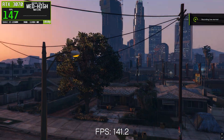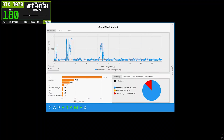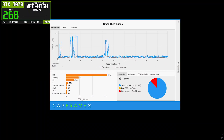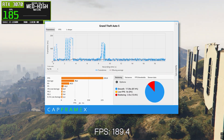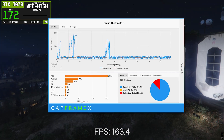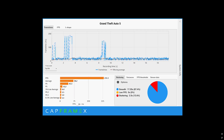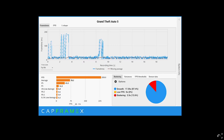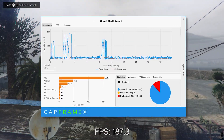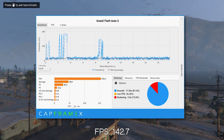Next up is NVIDIA driver 566.36, which performs noticeably better than 591.44. The average FPS increases to about 70.2, with the 1% low around 6.4 FPS and the 0.1% low close to 5.3 FPS. While the average FPS improvement is clear, the frame-time graph still shows heavy spikes, especially at the start of the run. Stuttering increases to around 12.6%, and smooth frame-time drops to roughly 87.4%. In real gameplay, this driver feels faster than 591.44, but it still suffers from visible stutters and inconsistent frame delivery, making the experience feel unstable at times.